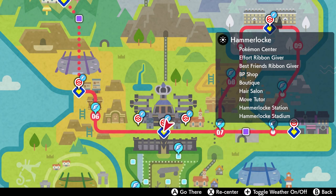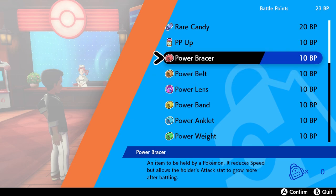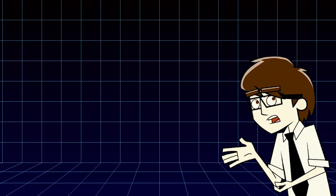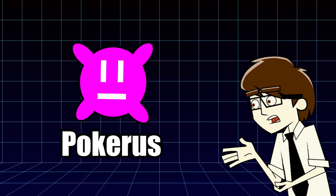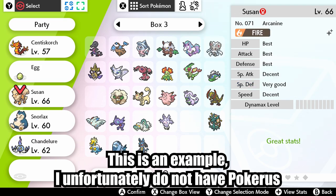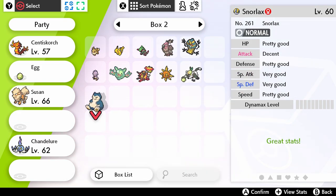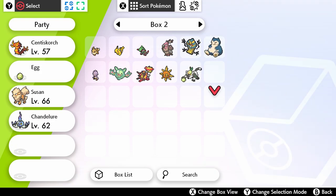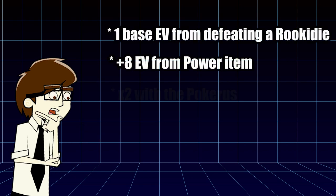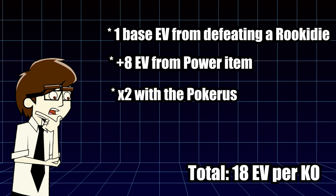You'll find the Power Items at the Hammerlocke Pokemon Center by talking to the BP Shop. They'll cost you 10 BP each, so get that Battle Tower grind on. If you want to EV train more than one Pokemon at once, you'll need one Power Item per Pokemon. But it doesn't stop there — there are ways to make this even faster. The Pokerus is a rare virus that your Pokemon can catch at any point. While it is very rare, it is also very contagious. If you're lucky enough to get the Pokerus, make sure to spread it to your Pokemon by having them in adjacent space to the infected Pokemon in your party. Once the virus is spread, put the infected Pokemon back in your Pokemon box so it will not expire, and you'll never run out of Pokemon aids. Make sure your infected Pokemon is still contagious by looking at these icons. The Pokerus is great because it doubles the EV gain, meaning an infected Pokemon holding a Power Item will now gain 18 EV points per battle instead of 9.